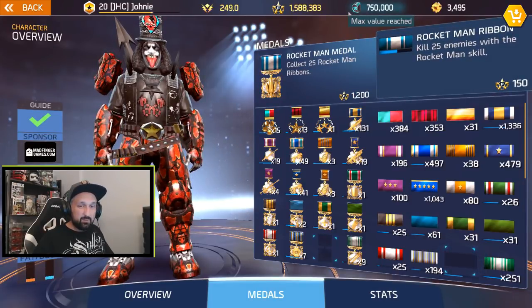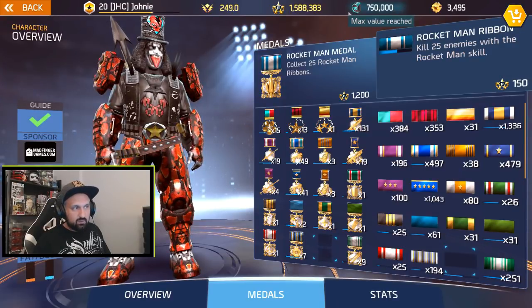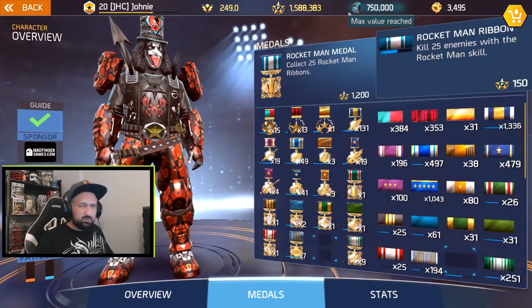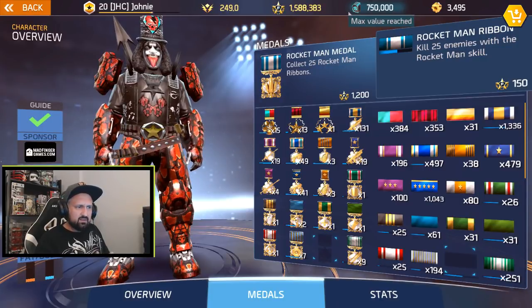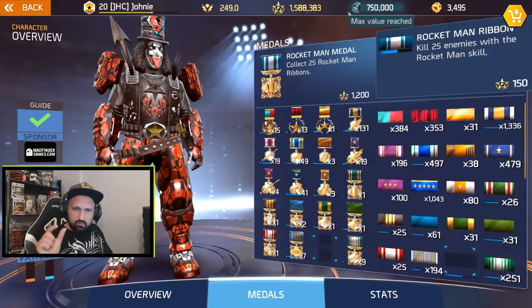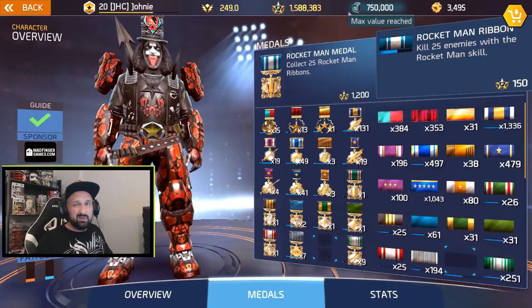It's the Rocket Man ribbon and the Rocket Man medal — 25 kills with the Rocket Man, 25 times to get the medal. Rocket Man is not super strong, it's a bit weak. When you kill some great grunts, sometimes they survive. The weaker units will die, the spiders will die, but the grunts sometimes survive. As you can see, the blue bar at the bottom shows some progression — I've been trying to play a little bit with Rocket Man in the past but not that much.